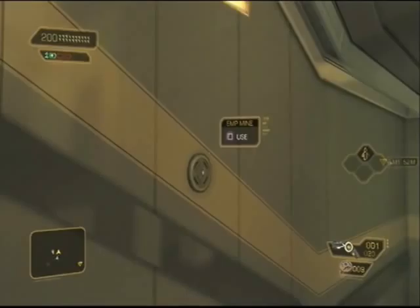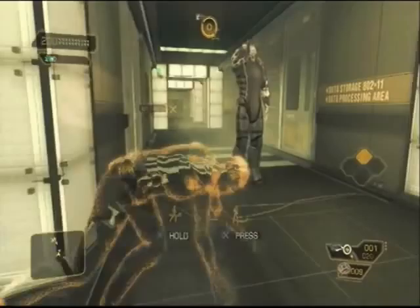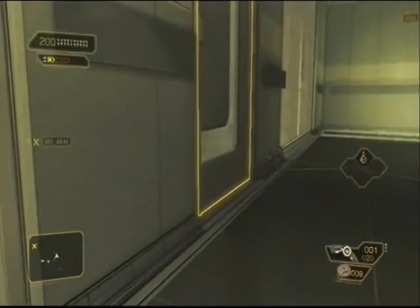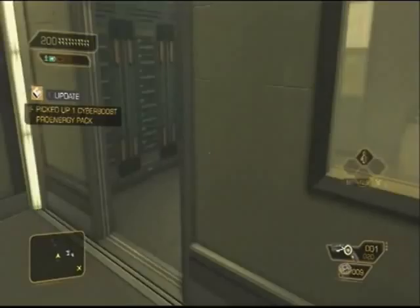Stick close to the wall because there are a couple of mines here. There are two mines — one EMP and one concussion. Just creep up slowly. There we go, one down, two down. We're almost done with this area.